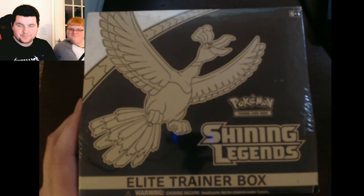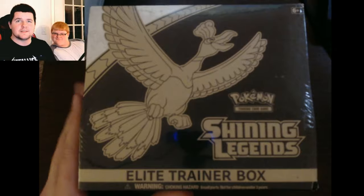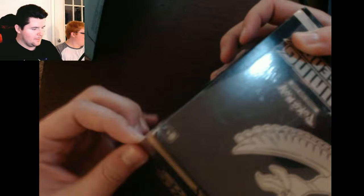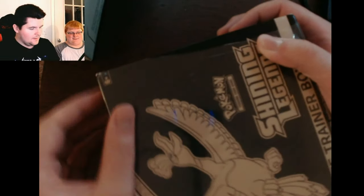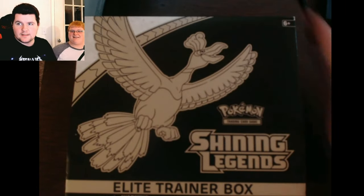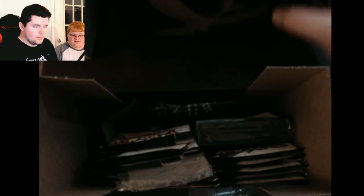All right. Today, Zane has been sucked into another video of Pokemon hunting. We're going to be opening a mighty fine box of Shining Legends. This is an Elite Trainer box. He's putting his hands all over it - it's making me a little uncomfy. That is the nice, schmixy box. We're going to open up this bad boy and show you what's inside.